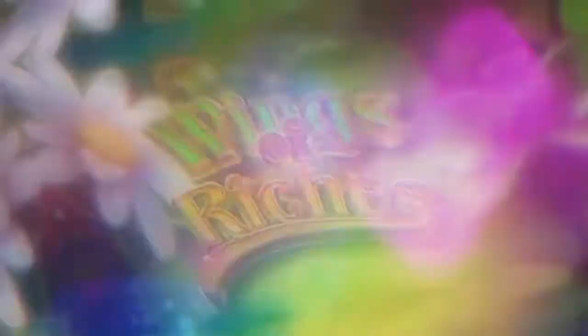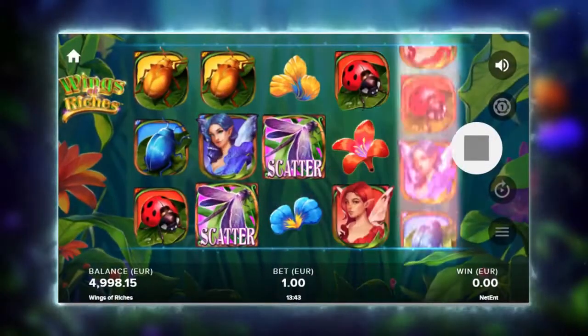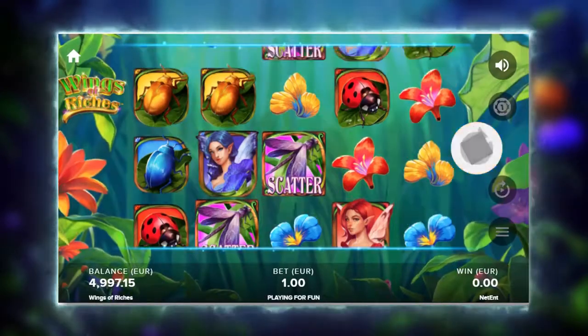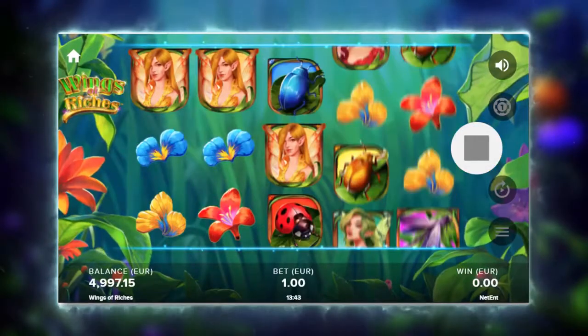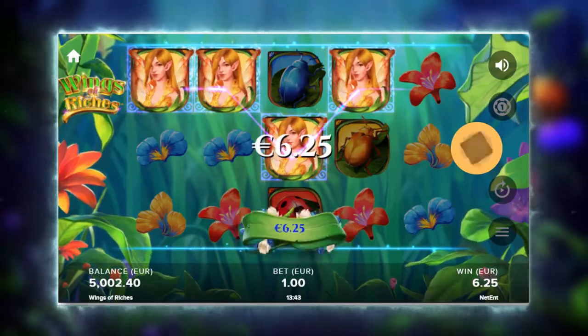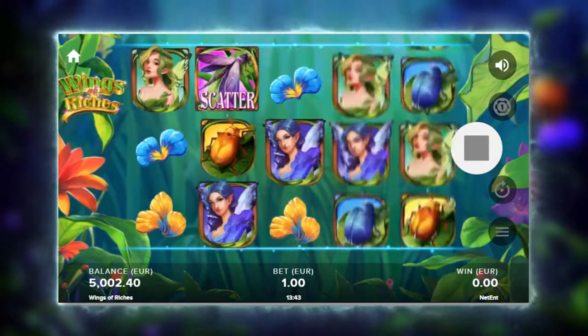Flutter into the fantastical realms of Wings of Riches and play among the fairies, six-legged friends and flourishing plant life. NetEnt brings you the beauty of Mother Nature in a world of vibrant color with magical payouts from spreading wilds and multipliers.